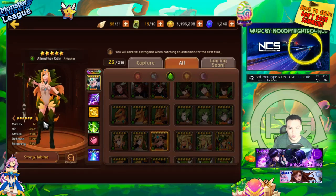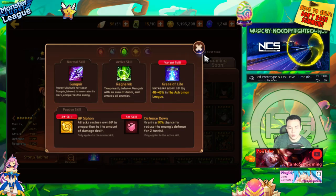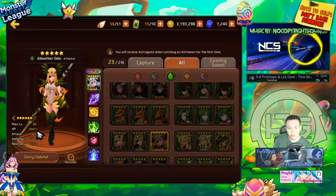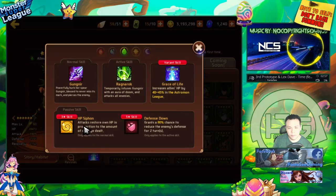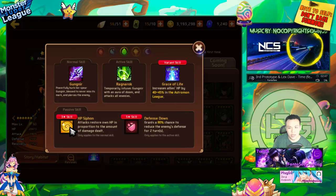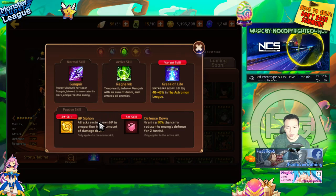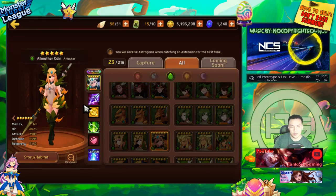Wood Odin is a nice self-sustaining attacker. She has very high base attack and has HP siphon plus armor break — armor break is really useful at 80%, which is pretty reliable. HP siphon heals her when she does damage, so she can farm B7 early on and is great for B9 and B10 as well. Self-sustaining monsters early game really help because you don't need the best gems as long as she can tank hits and heal back. She's also one of the contract monsters.